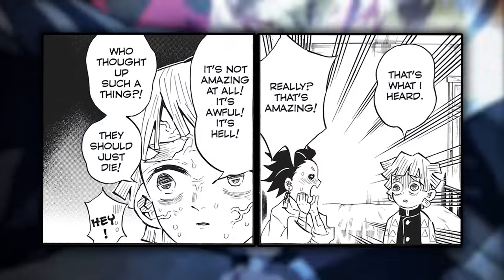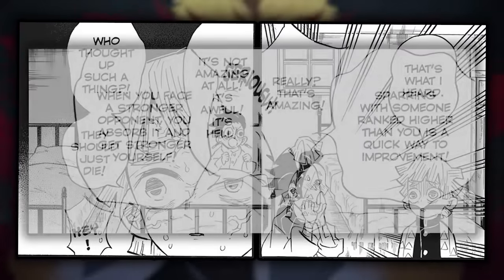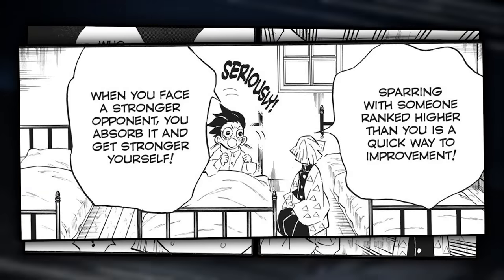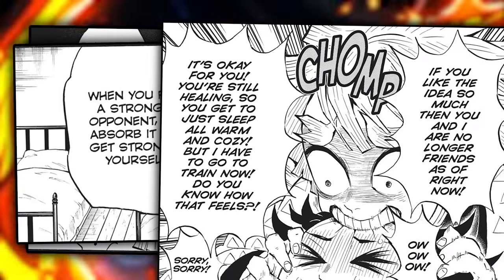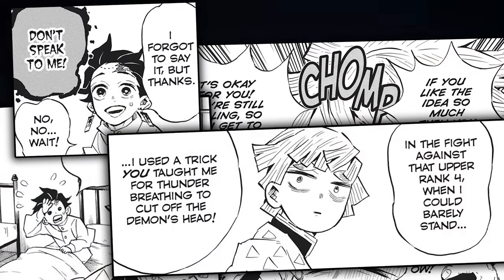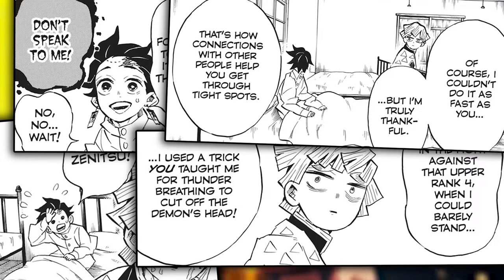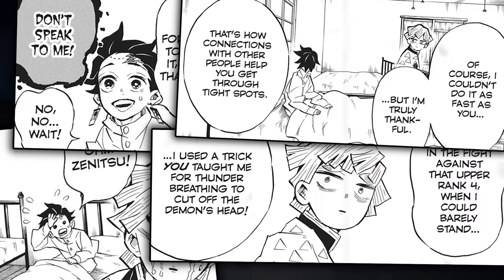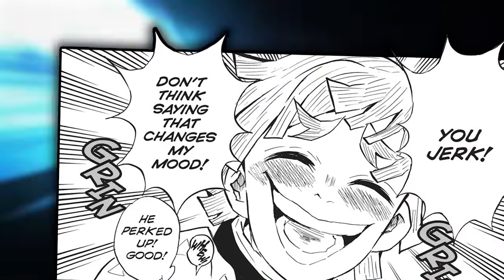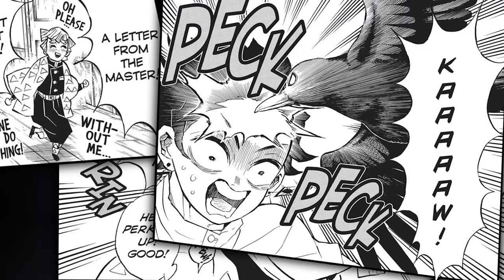Tanjiro happily remarks that it is amazing, but Zenitsu instantly cuts him off, saying it is not amazing at all — it is awful, it is complete hell. Tanjiro retorts that sparring with someone stronger than you is the best way to quickly improve and that you can absorb wisdom through the fight to get stronger yourself. Hearing this, Zenitsu strikes out and bites down on Tanjiro's head, screaming that they are no longer friends, then goes to leave. Tanjiro tries to stop him and eventually gets Zenitsu to hear that during his fight with the upper rank, he had used a trick Zenitsu had taught him for thunder breathing — this is how connections with other people help you get through tight spots, so everything learned during Hashira training will eventually pay off. Instantly Zenitsu's mood shifts from upset to overjoyed, though he tries to pretend this doesn't change his mood at all. A crow then flies into the room through a window and hits Tanjiro directly in the forehead, delivering a letter.